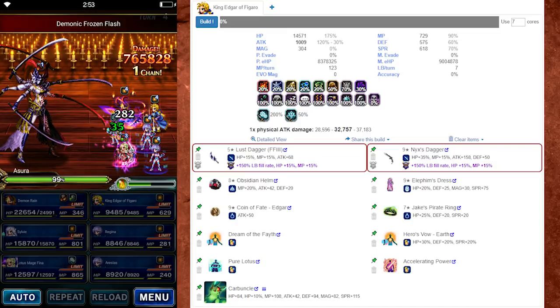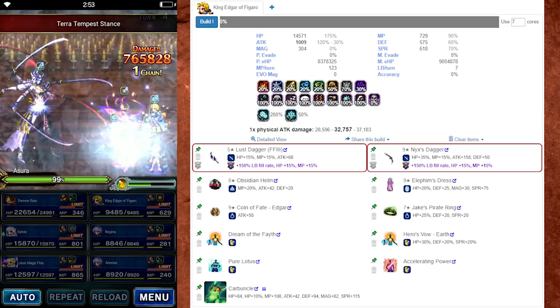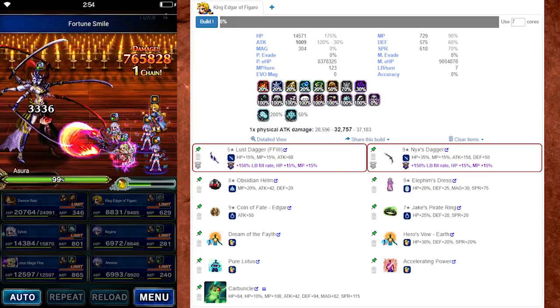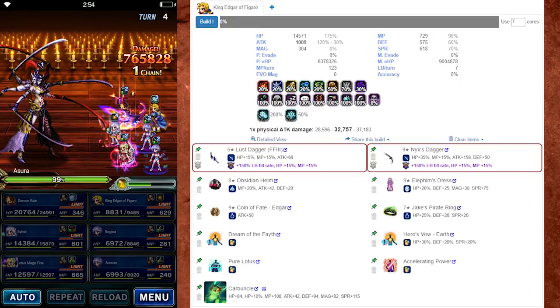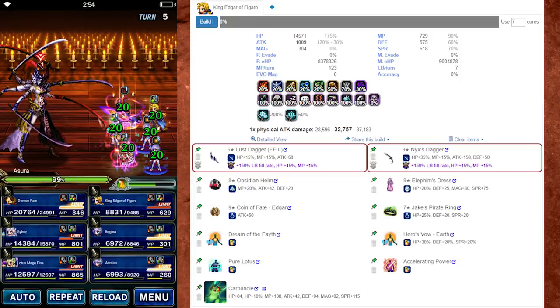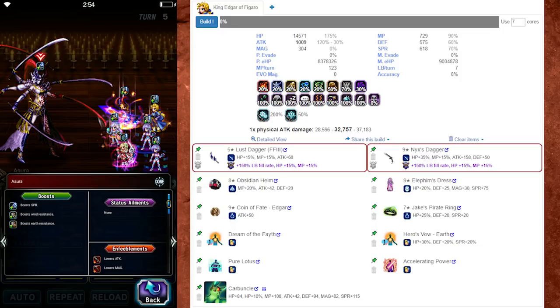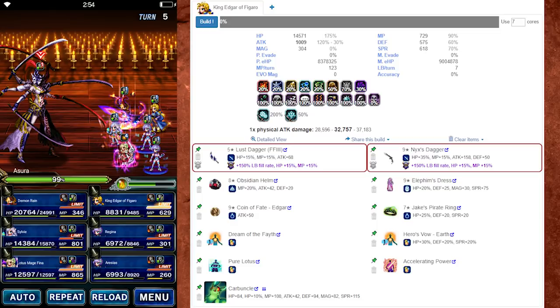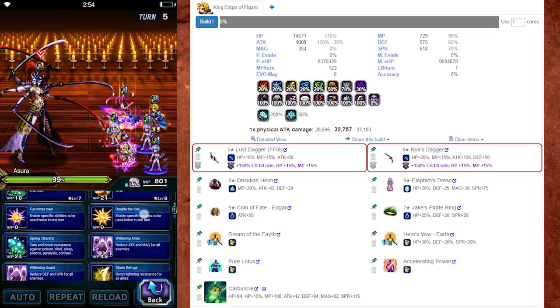The nice thing is his Limit Burst generates a lot of crystals because it hits a lot of times, so it's very easy for him with a build like this to fill his Limit Burst just by using his Limit Burst. Definitely a build not to be discounted, but I know a lot of people don't necessarily have these TMRs or STMRs. Not to worry — I have another more budget build for you.